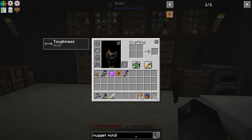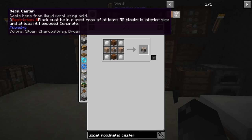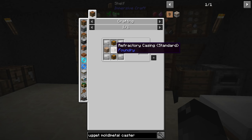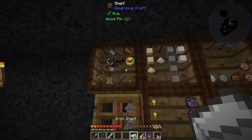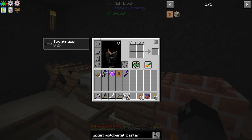So what does it cost for us to do that? Let's take a look at this again. So with the nugget mold, we need to get a metal caster. Let's actually search for this so I don't have to keep looking at the uses every time. So the metal caster requires us to have iron plates, and it also requires this refractory casing, which requires more iron plates. So total, we need 8 iron plates in order to make this thing.